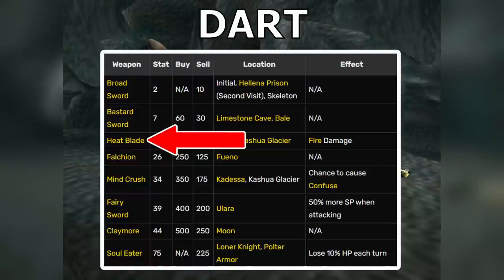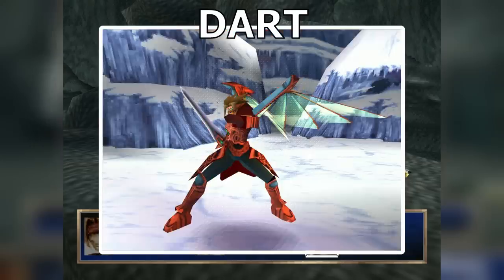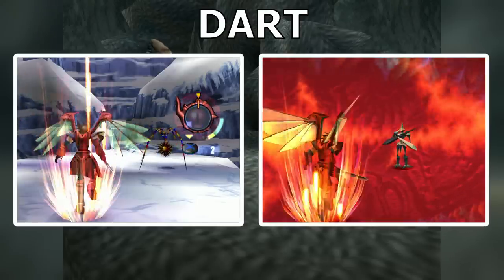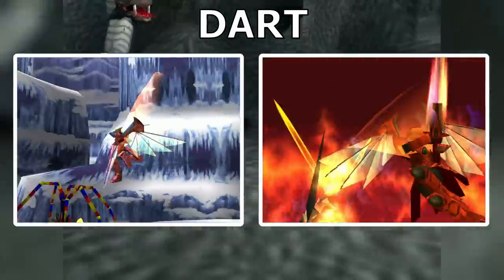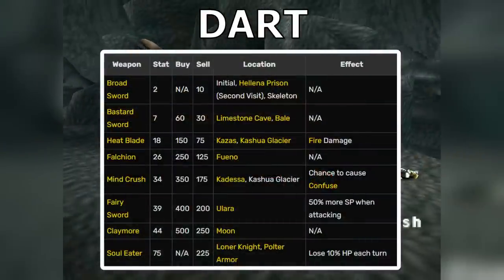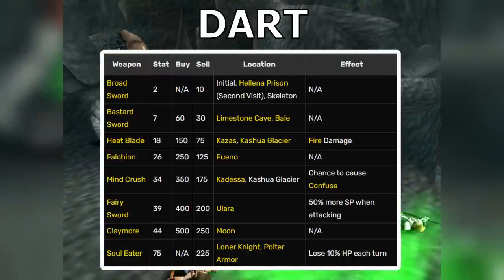The Heat Blade allows Dart to use a fun strategy. If you use the special command with Dart, he creates a field that increases all fire damage by 1.5. If you have the Heat Blade equipped, Dart's Dragoon additions also get increased by a factor of what I think is 1.5. And since Dart also gets a meaty strength bonus in Dragoon form, this can be a really nice way to get some extra damage for free. Overall though, I just recommend using the Soul Eater — the HP drain is reasonably easy to compensate for.